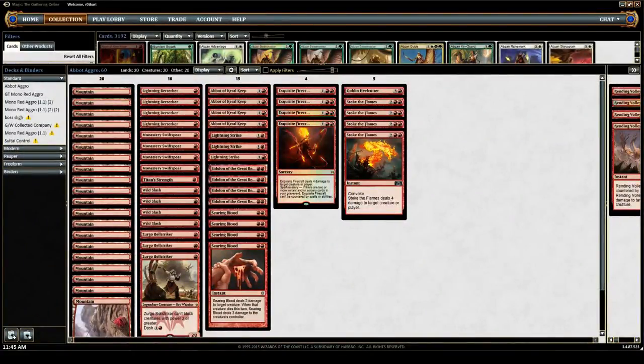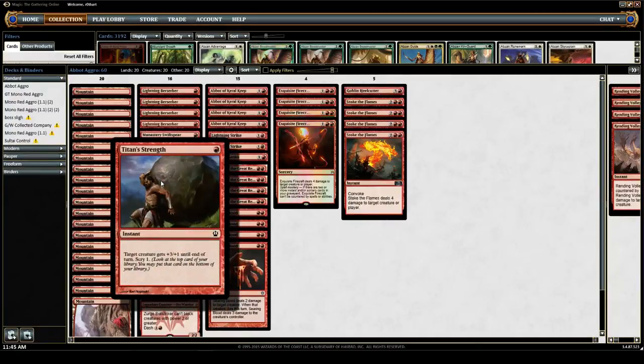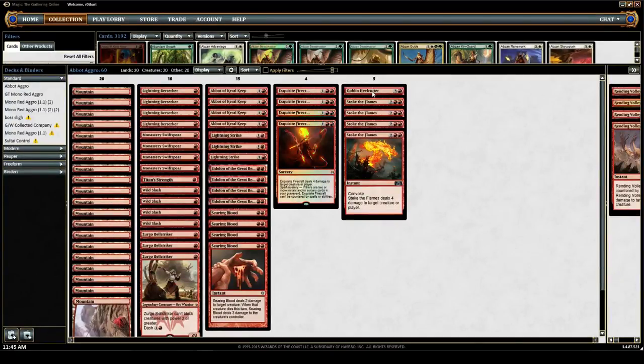Good morning, evening, and afternoon everybody — check it out, we are back with a leaner, meaner, Pro Tour winning version of mono red than you are used to seeing on this channel. You'll notice resemblances to the Pat Cox version of the list played at Pro Tour Vancouver, notably one Titan's Strength, one Heel Cutter. Notable inclusions: four Searing Blood, four Lightning Berserker, four Swift Spear, three Zurgo Bellstriker, four Exquisite Firecraft, and Stoke round out the main deck.